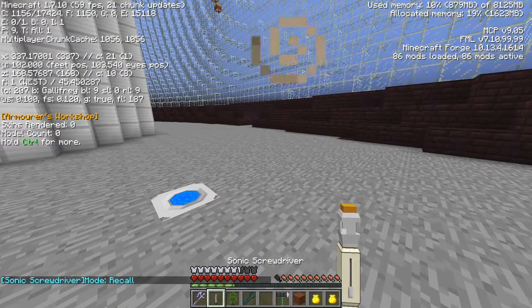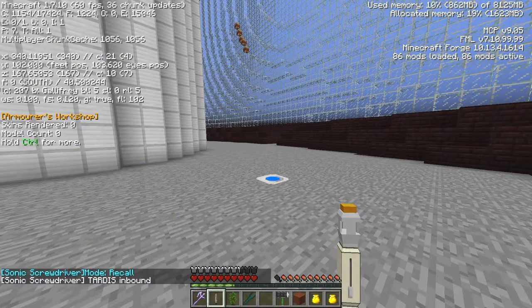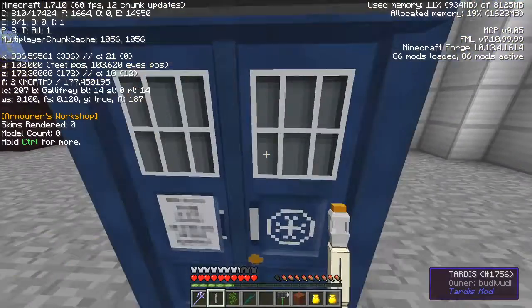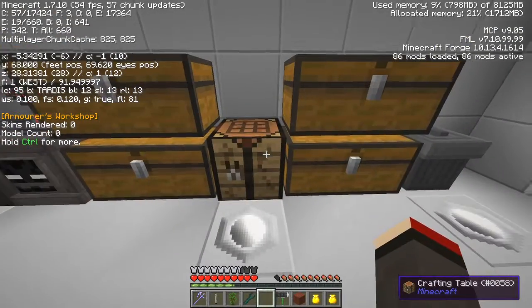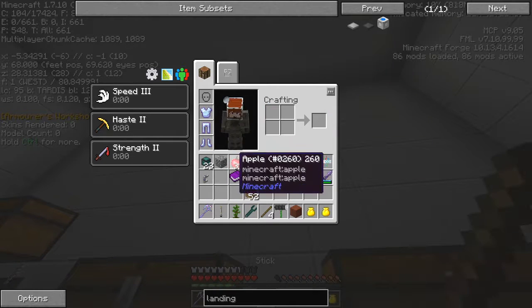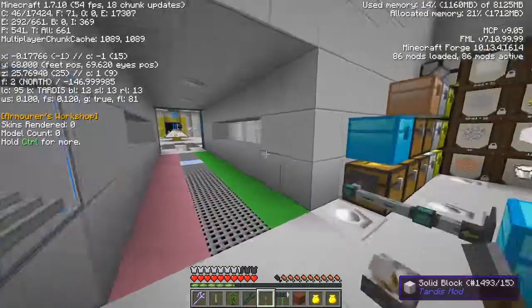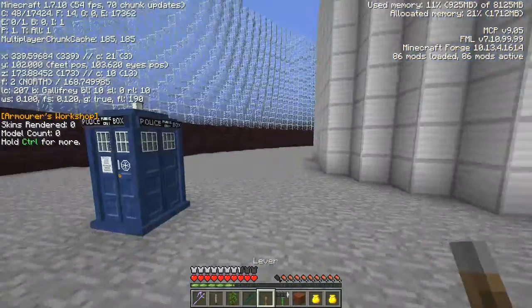The TARDIS has landed. I'll remove that from my hand — it's a bit dangerous. Let me get a lever; I like levers because I don't have to fight my way to them. I need a stick — I could have made that myself without coming back in here. You miss the obvious sometimes. But it's not bad to have the TARDIS right where you need it. There's the doorway — here we go.